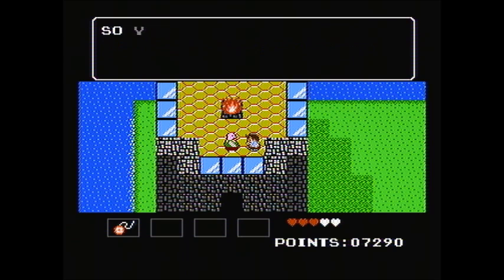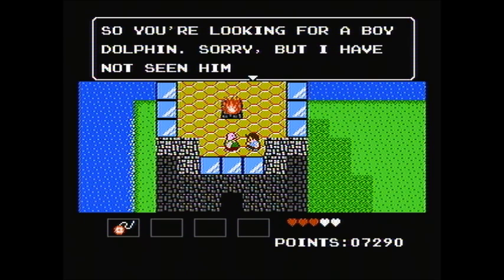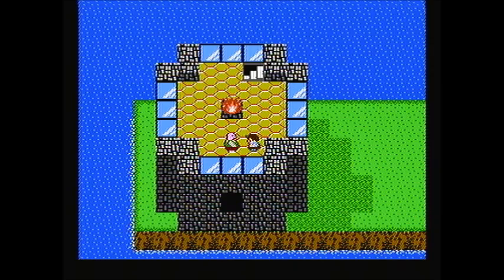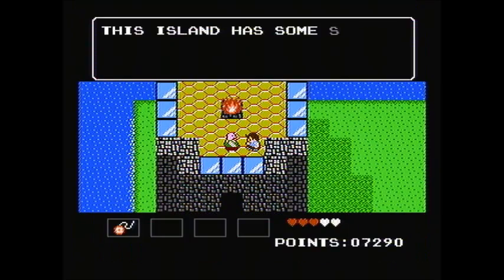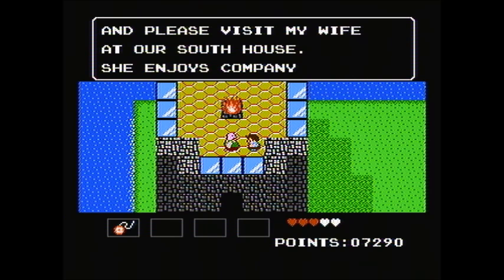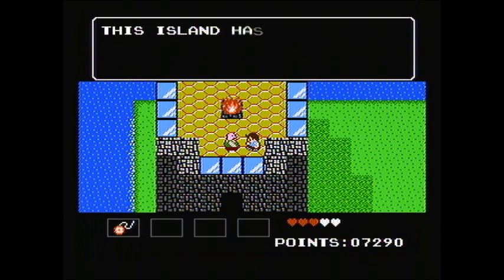Hello. I maintain the lighthouse. So you're looking for a boy dolphin? Sorry, but I've not seen him. Oh, please visit my wife at the south house. She enjoys company. This island has some secret tunnels. Try searching for them.